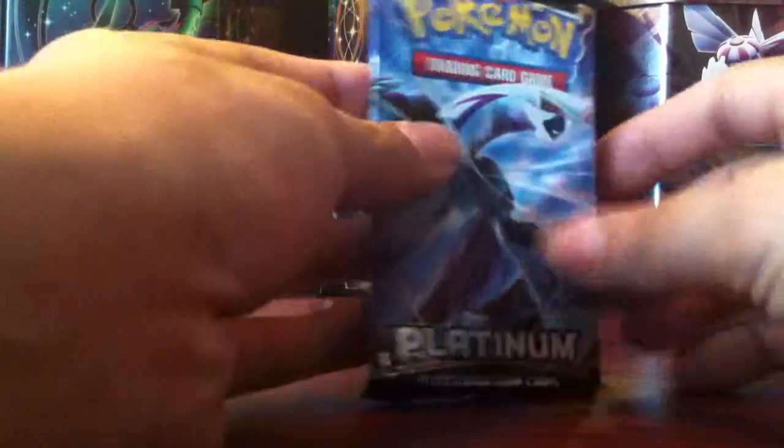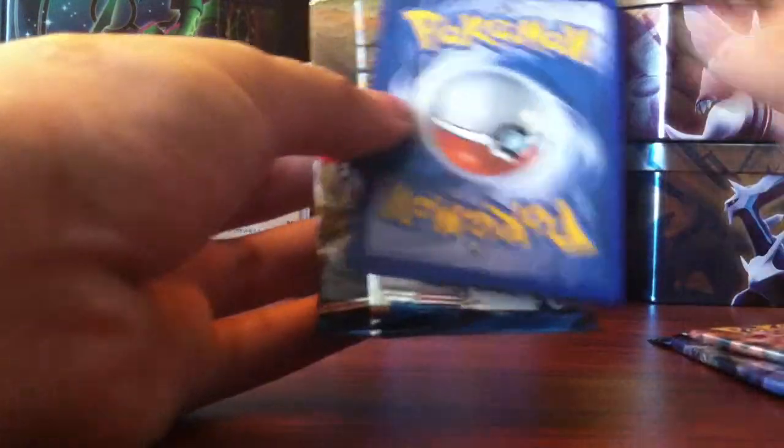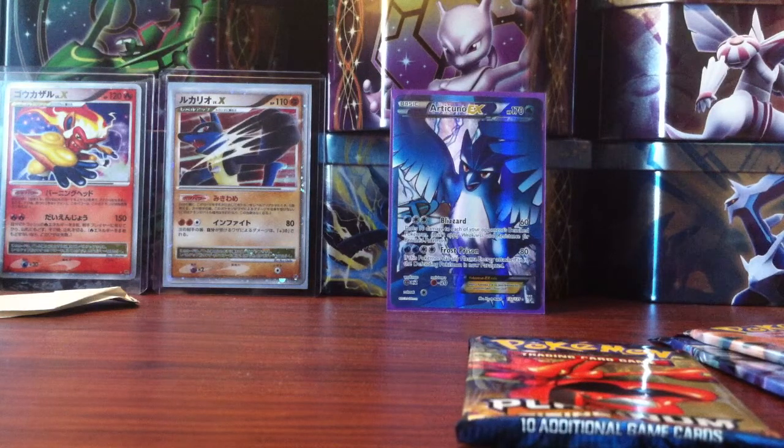We have a Platinum, a Supreme Victors, a Pikachu Promo, and a Rising Rivals. At my local Toys R Us they also had, besides the blisters, Platinum, Rising Rivals, Supreme Victors, Legend Awakened, Diamond and Pearl Legend Awakened, Stormfront, and of course the tins. They had a lot of pretty old stuff. I was pretty happy and excited about it.